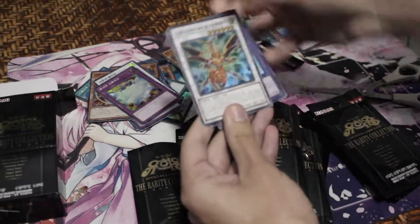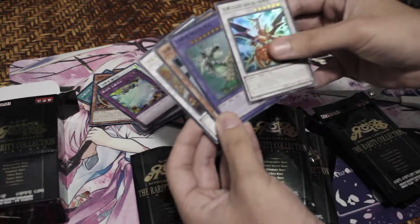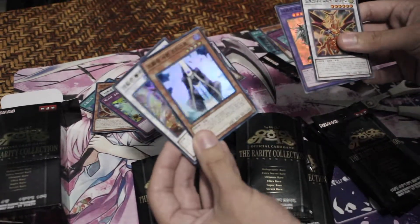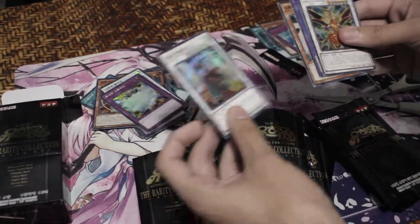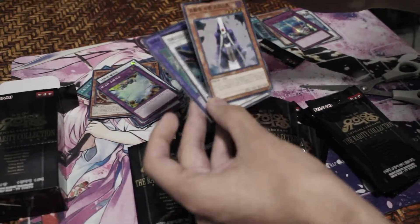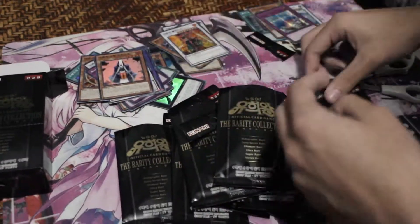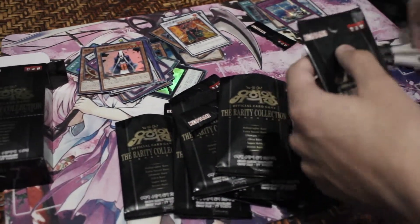I wish we got this pack. Dragoonity Vadriana — hard to find. Naturia Exterio, Summoner Monk as a super, and another Crimson Blader. Summoner Monk looks pretty nice as a Korean super — added to my Summoner Monk collection.